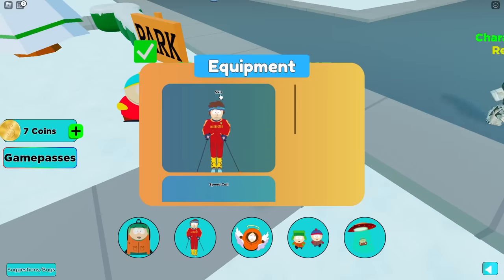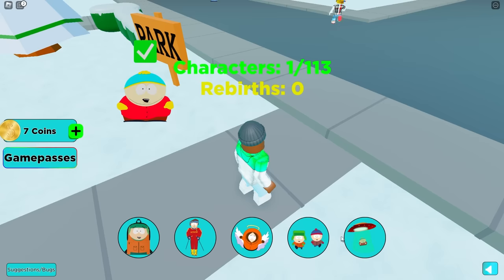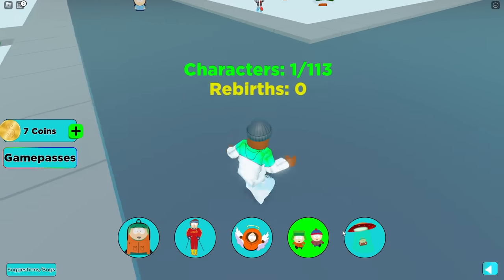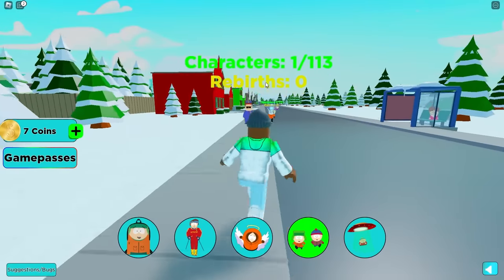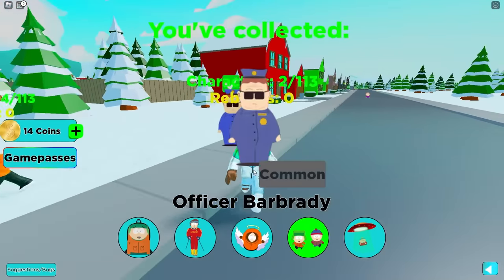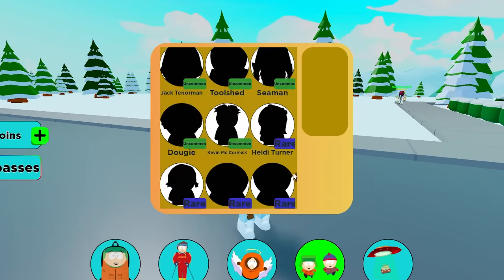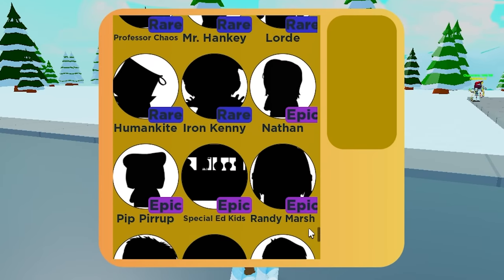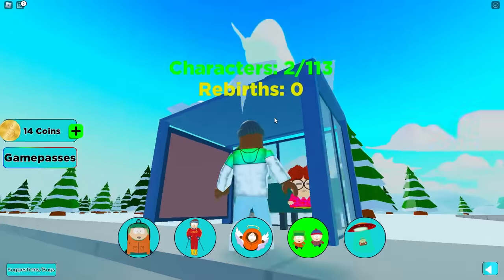We also got equipment we can use: ski, speed coil, super gravity coil, rebirth, sprint, and teleport. So we're literally on the South Park map right now. We got Officer Barbrady — common. It is going to get harder. It starts off common, goes to uncommon, then rare, epic, legendary, and mythical.